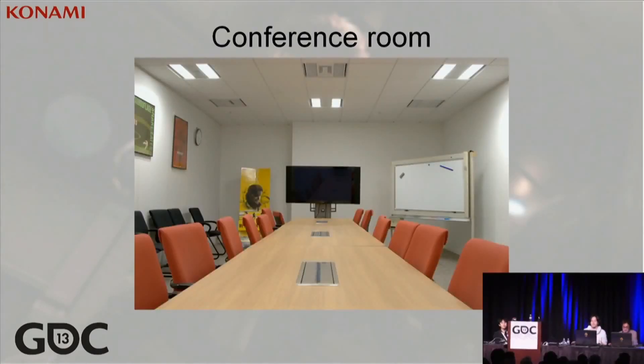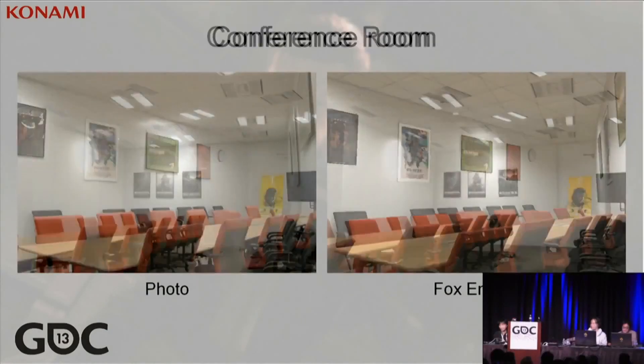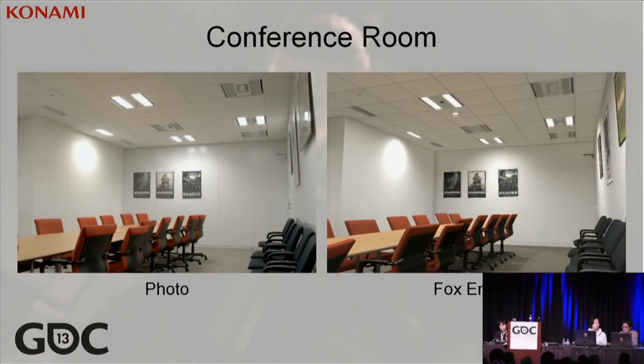This is an actual photograph of our conference room here at Kojima Productions. The image on the left is the photograph, the one on the right is rendered in Fox. You can tell which is which quite easily by looking at the differences in the assets. But if you focus on the lighting, they become very hard to distinguish.